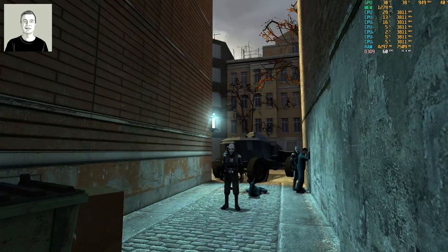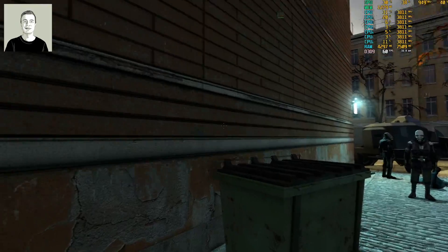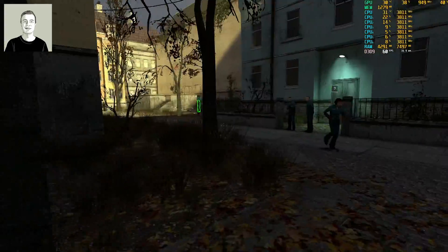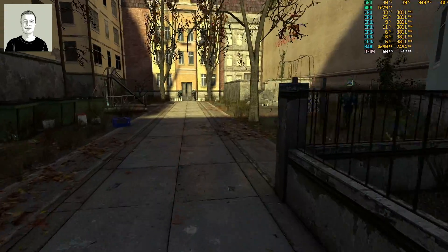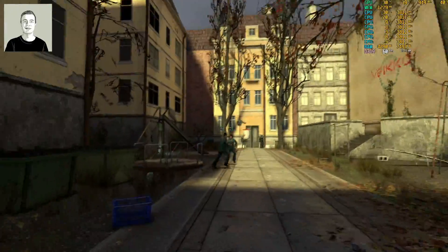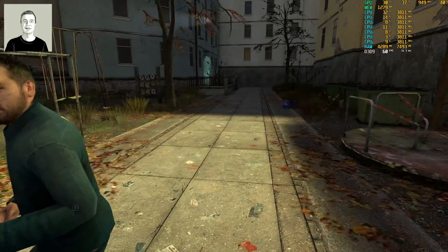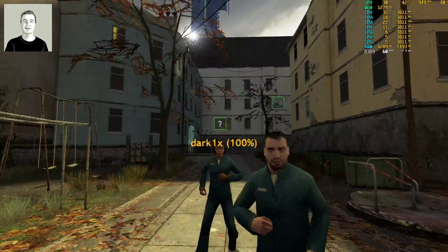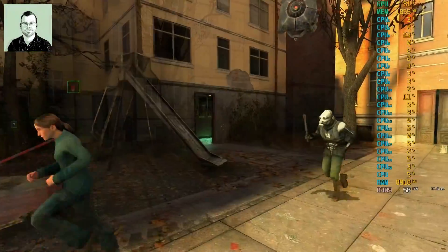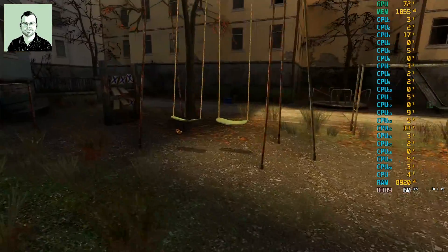Half-Life 2's advantage is different material properties throughout the world and a very specific look. Since GoldSrc they use something called half-Lambertian surface representation, which makes everything look less harsh — lighting has no extreme fall-off, with smooth gradients everywhere and a subtle rim light on character models. Half-Life 2 also innovated with interactive physics objects, as we can see with this playground equipment that is multiplayer-linked in real time.